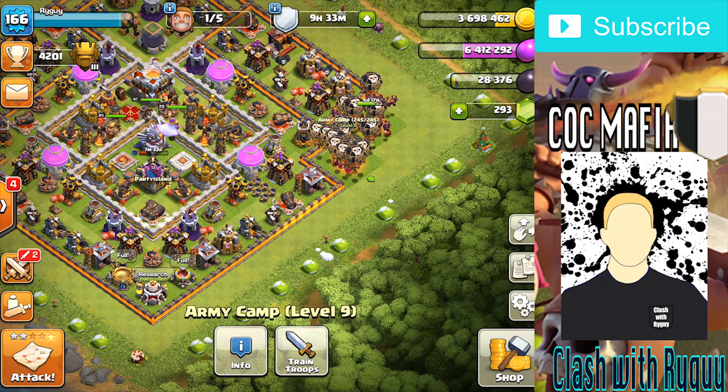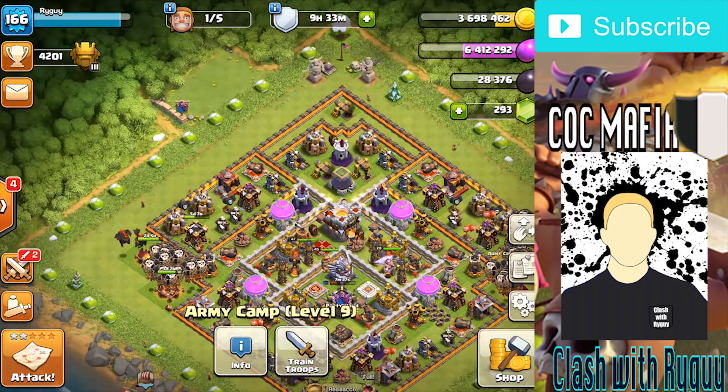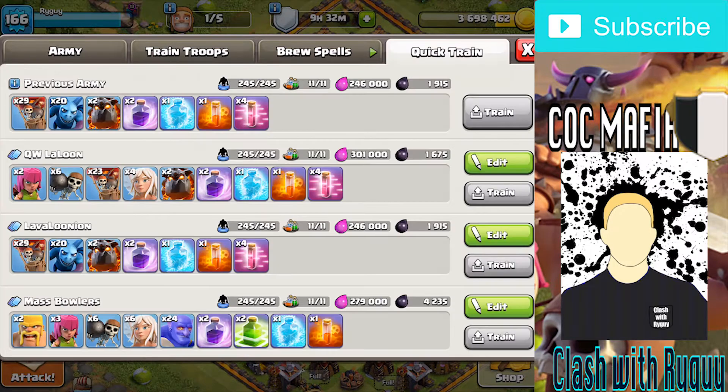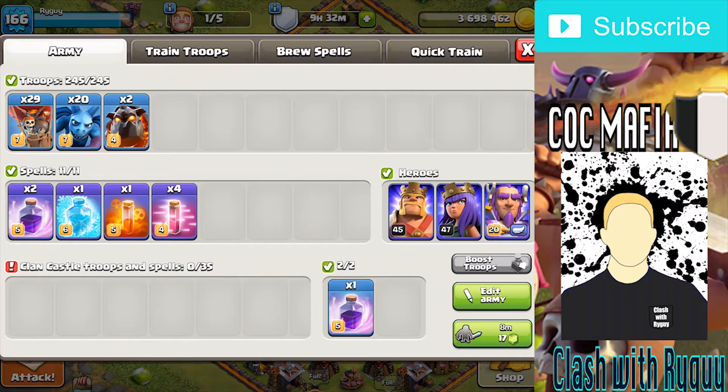It's the best farming strategy because it's not too hard to three-star Town Hall 11s with it, there's a lot of loot available, and lava loon doesn't take many resources - especially when you're only training two hounds and getting one in the CC. You're able to accumulate more dark elixir and not spend too much. It only costs about 2,000 dark elixir, so on average I'm gaining about 3,000 dark elixir profit. Sometimes it can be rough if raids don't go your way - you miss a warden ability or the haste spells pushed the warden ability out of reach.